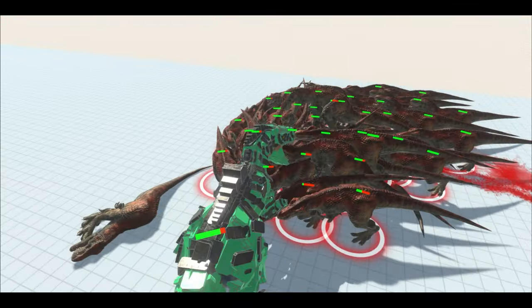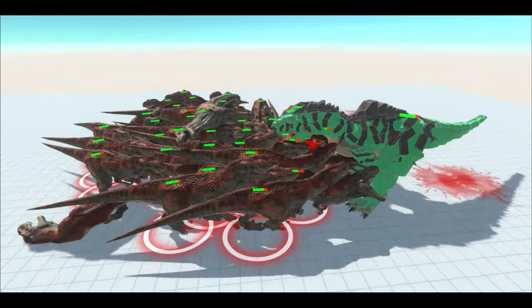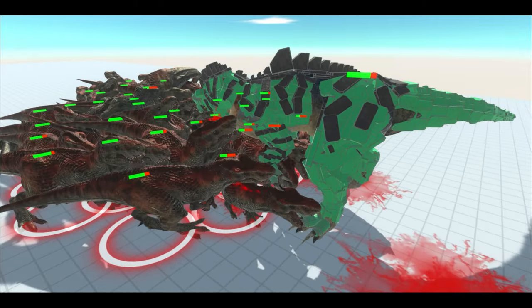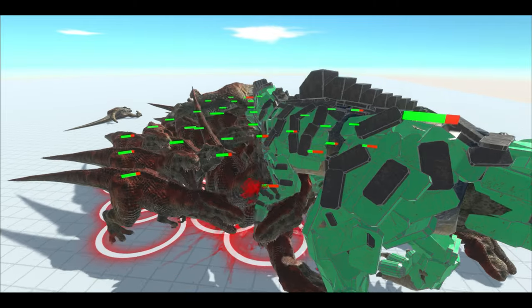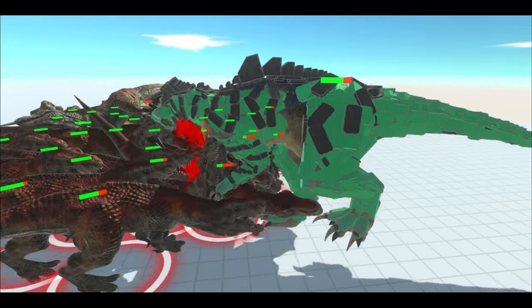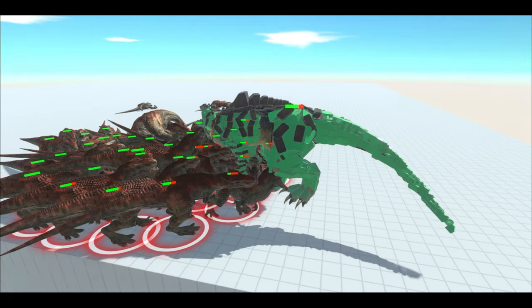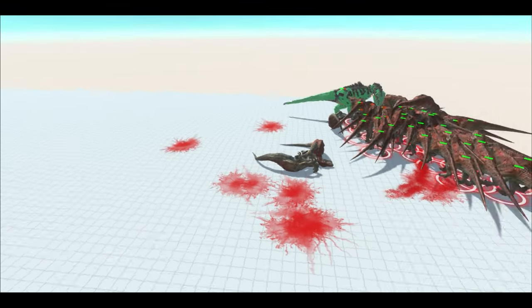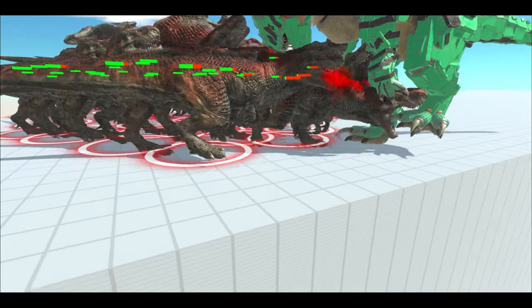A 21st Rex has just died. The Giga has officially lost more health than when the 10 T-Rexes were facing up against it, and less than 10 T-Rexes have died so far this fight — so who knows, they may actually kill it or get very close.